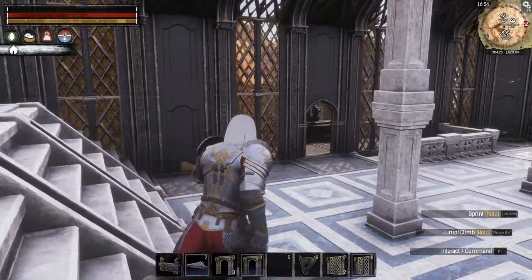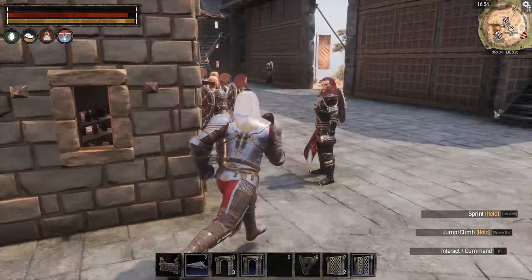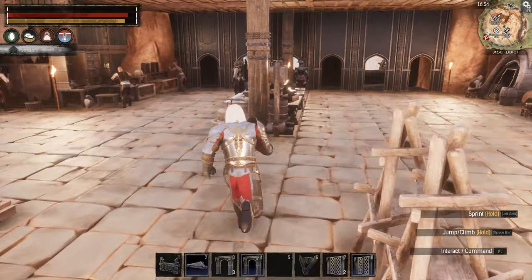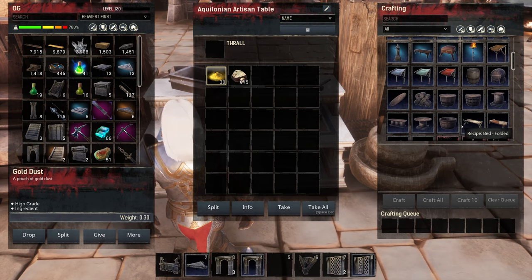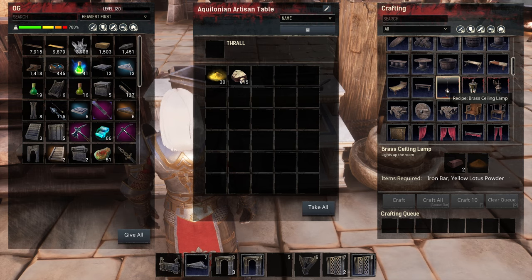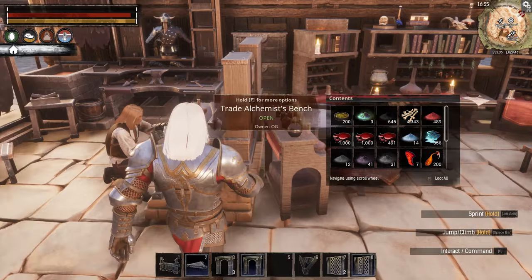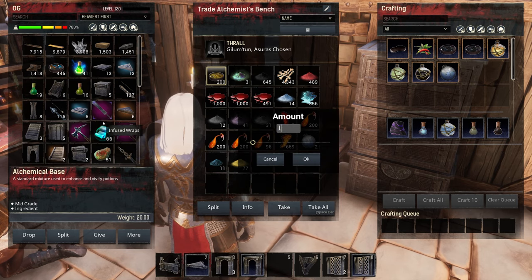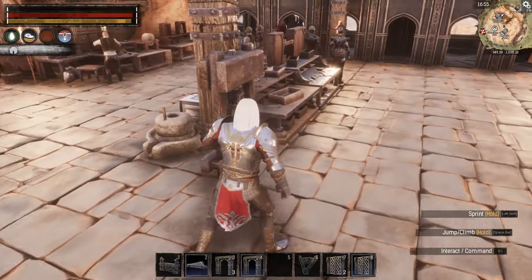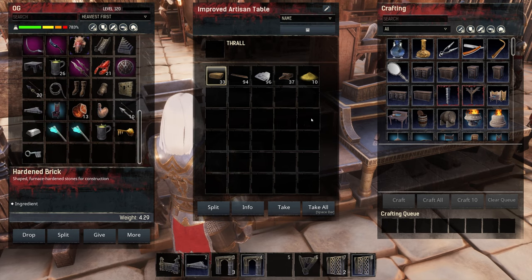Now let's think about lighting. We need a lot of lighting — we've got lights up high in the towers but nowhere else. I had an idea for some hanging lights along the exterior on the oasis side. There's the brass ceiling lamp that requires yellow lotus powder — let's make one of those and one of the Aquilonian hanging lamps and see which one's brighter. Yellow lotus powder is here, let's take ten of those.